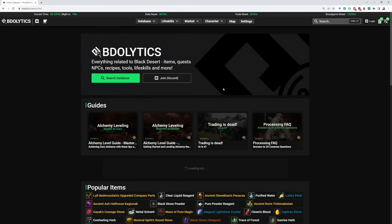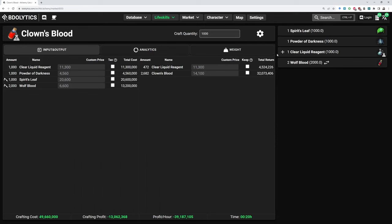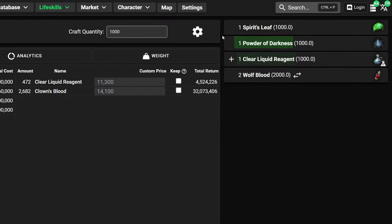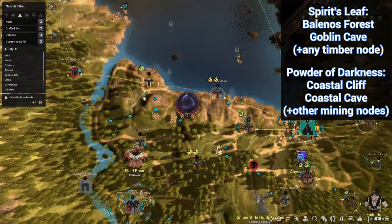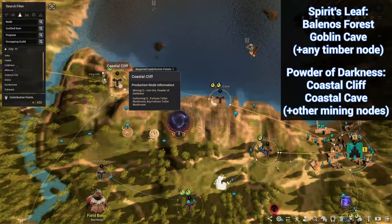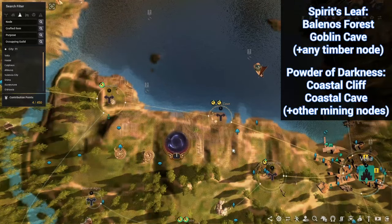So here we are on Videolytics — this is the crafting calculator that every life skiller should have bookmarked, and we're gonna be using it to look up some recipes. We're gonna go to the Clown's Blood recipe, and here you can see it takes 4 ingredients: Spirit's Leaf, Powder of Darkness, Clear Liquid Reagent, and Wolf Blood. Spirit's Leaf and Powder of Darkness are both node materials. You can get Spirit's Leaf from timber nodes over at Velia, and Powder of Darkness from Coastal Cliff and Coastal Cave mining nodes.